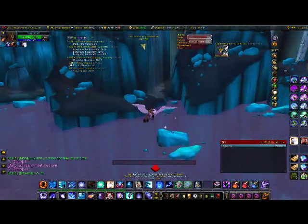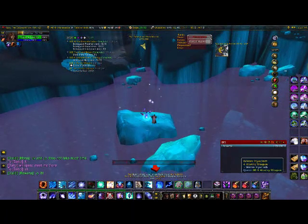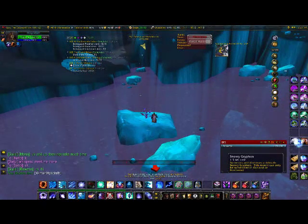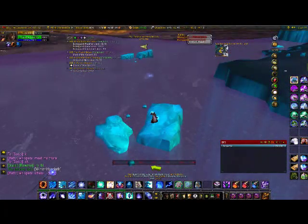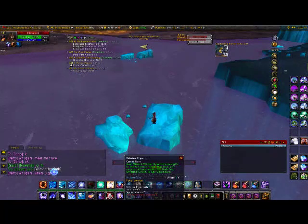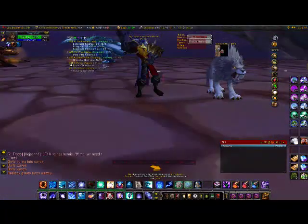Last daily of the day: you have to collect four of these little flower things. Once you get them, you go near Zodrak near the Ebon Watch, into this water, and you've got to hand these four flowers in to collect a blade. Then you head back to the Argent Tournament grounds to hand in the daily.